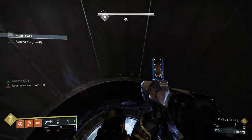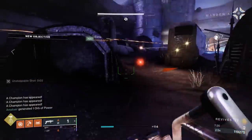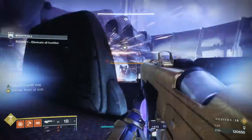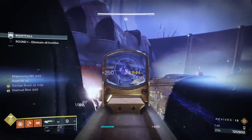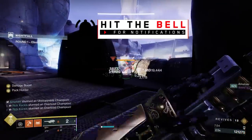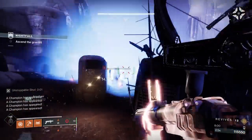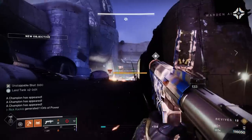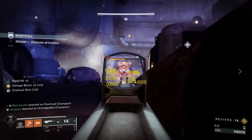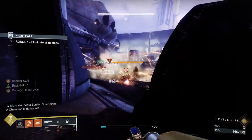Things are pretty normal until you go up a shaft and out to an open area with a ton of enemies and potentially five champions to deal with simultaneously. Prioritize the unstoppable and overload champions first — those are the ones that will charge you. There are three barrier champions but they stay stationary, so use cover to avoid them while dealing with the other two champions one at a time. Once those are dealt with, focus solely on the barrier champions. With so many champions, it may not be worth going for finishers on all of them — just get the last two or three with Lucent finishers.